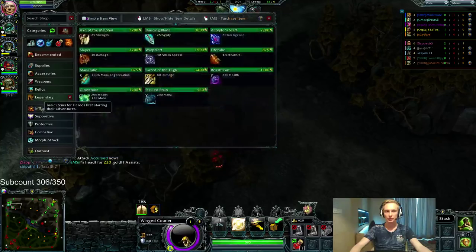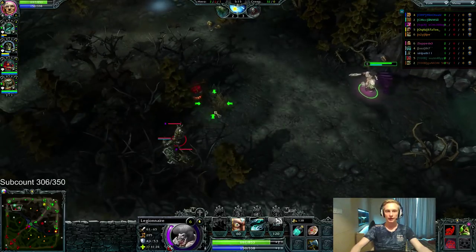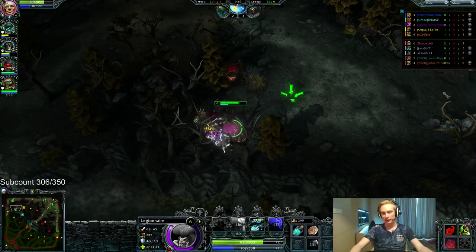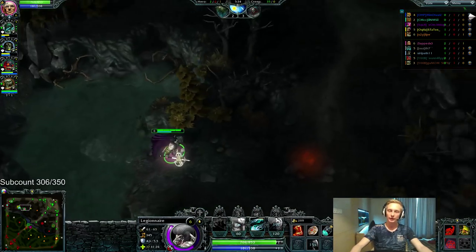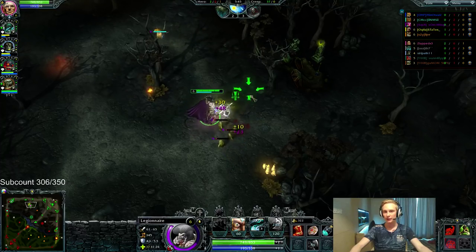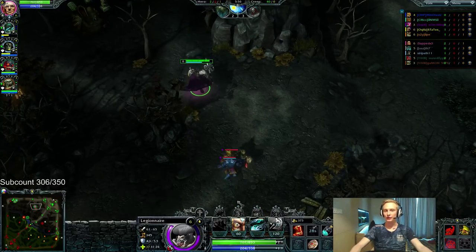We're picking up Ghost Marchers because we're going to be playing very active. I like Ghost Marchers when doing lots of early plays because it lets me move around very efficiently. After Ghost Marchers I'll go straight towards Portal Key. We've been involved in free kills even though we didn't skill Taunt. Either of those ganks could have been screwed up because I didn't skill Taunt — so once again, make sure you skill Taunt. It's really important and allows you to help out early even more.